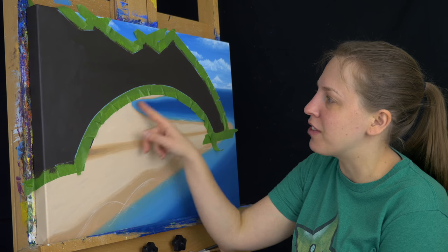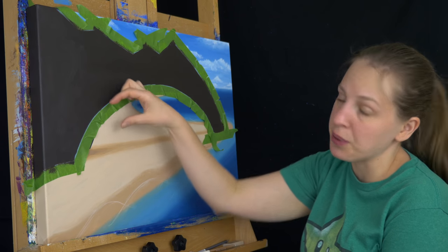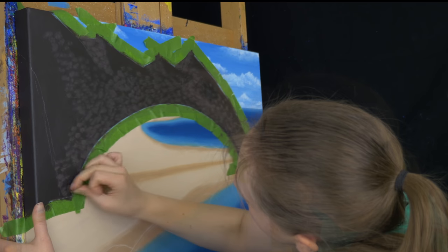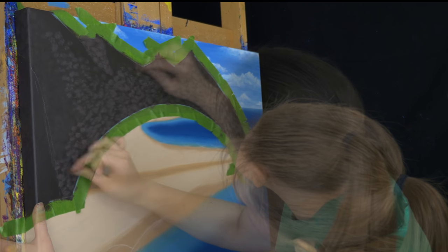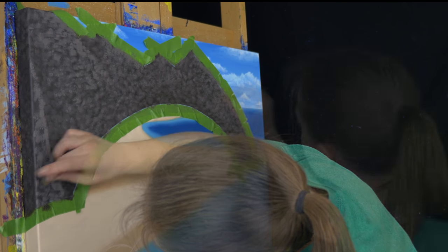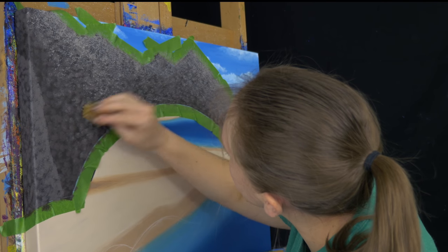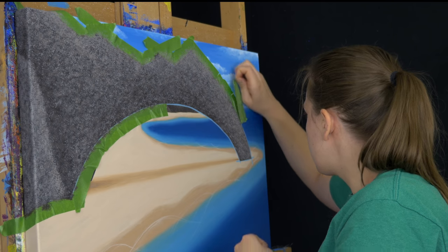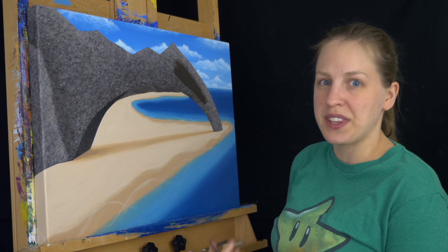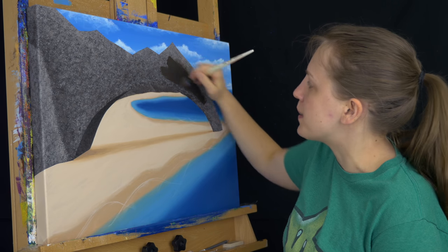You can see all these ruffles — this is why I don't use the green tape to curve, I use the blue and then the green as a buffer. The texture isn't really working out, but the great thing about acrylic painting is you can paint right over the top and try something different.